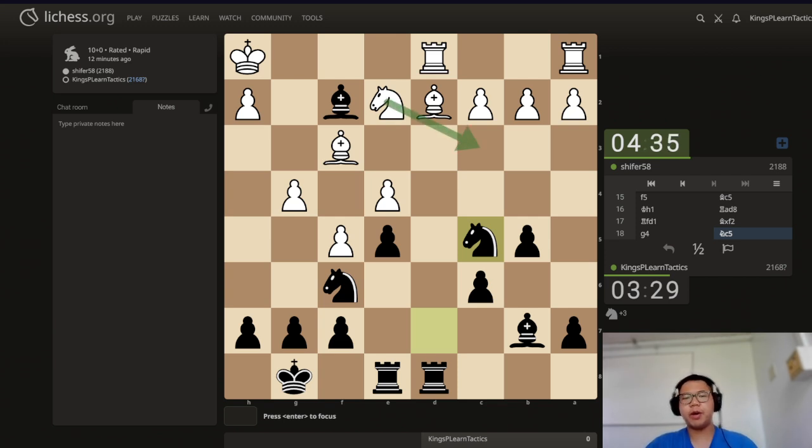Now if white goes knight c3, I think we can just go b4 and not really care about anything. After b4, the knight actually has to drop back to e2, which will cause some psychological damage because they just moved the knight and now they have to move it back to the exact same place. This is probably going to be a free win, because our opponent just randomly dropped a piece for kind of no reason.